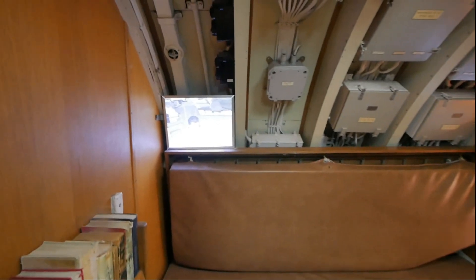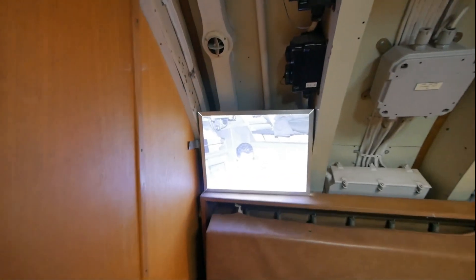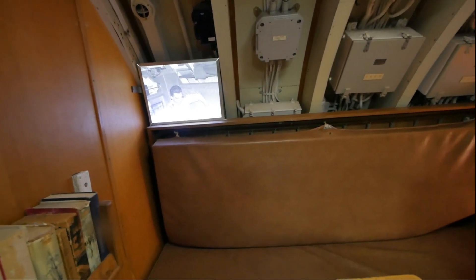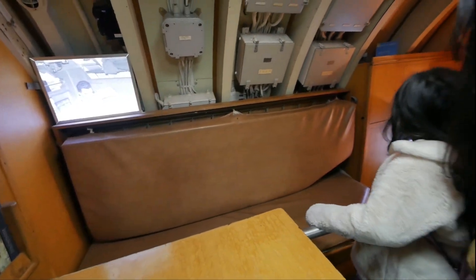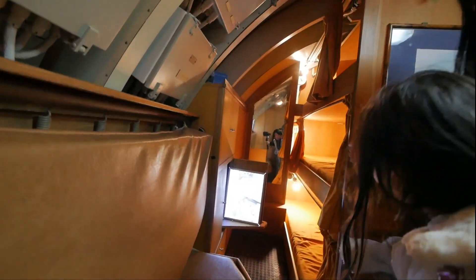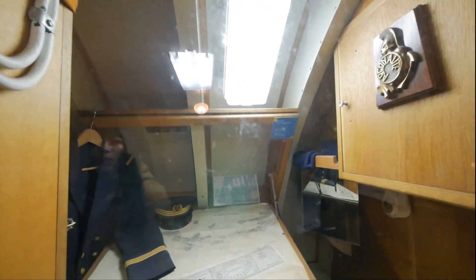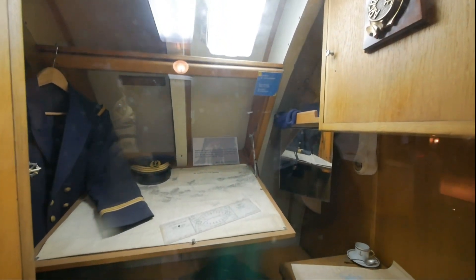The captain right there. The storage space. The captain right here. Chillin'. This is where they sleep here. This is where they chill. This is the officer's cabin. This is wardrobe. That's the commanding officer. Whoa — he gets this. Lucky boy right here.